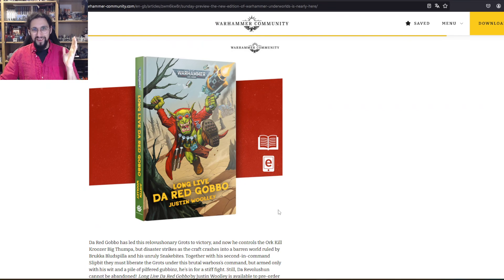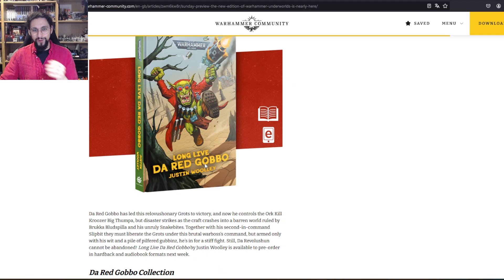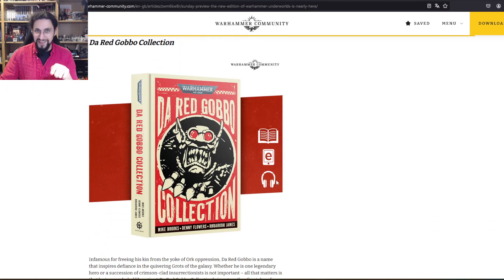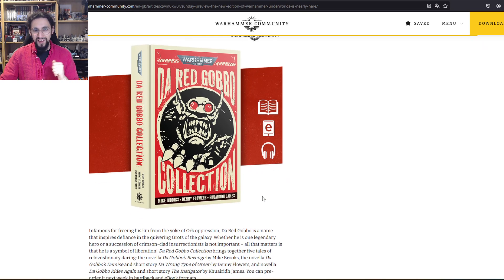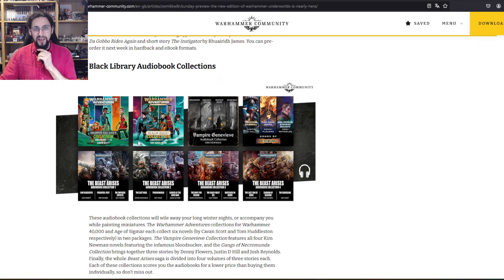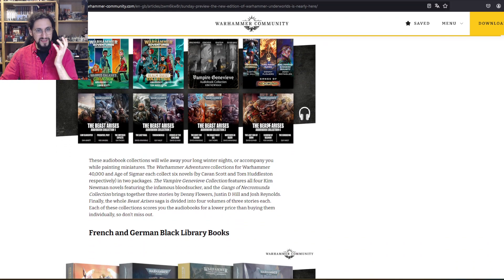Long Live the Red Gobbo by Justin Woody — this is probably going to be a lot of fun, but there's no Audible version so it's a no for me right now. They might do an audiobook version later; if one comes out I'm really looking forward to it. The Red Gobbo Collection has a little headphone symbol — go for it, it's really funny. Black Library audiobook collections — I love these, though it depends on the price. On the official Black Library site things are a lot more expensive — about 300% more.